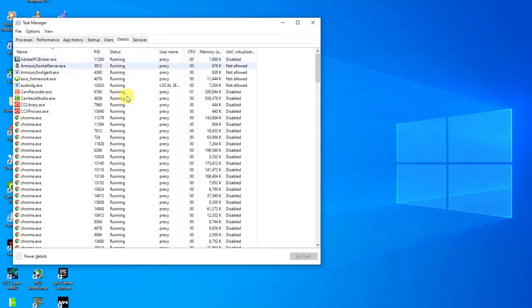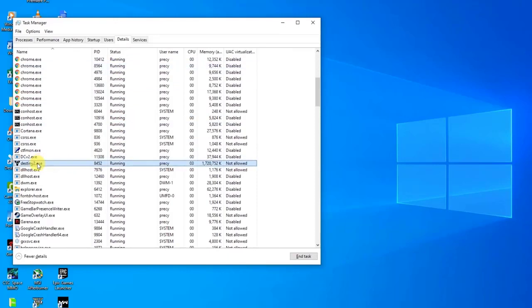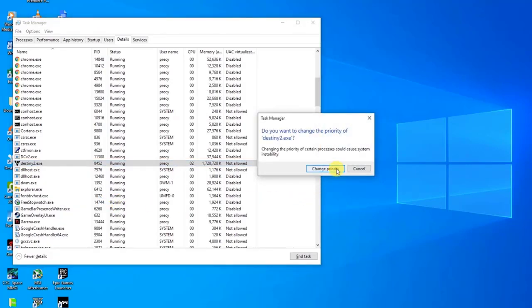Since Destiny 2 runs in Battle.net, it is necessary that you change its priority as well. Right-click on each process, hover over Set Priority, and then set it to either Above Normal or High. Do this for all your processes. Then exit Task Manager and go back to your game to check if the crashing issue still occurs.